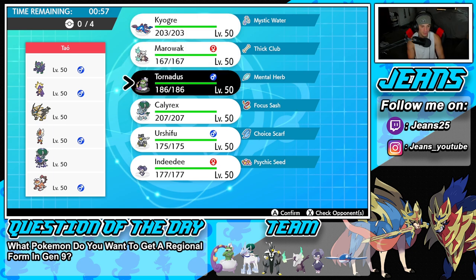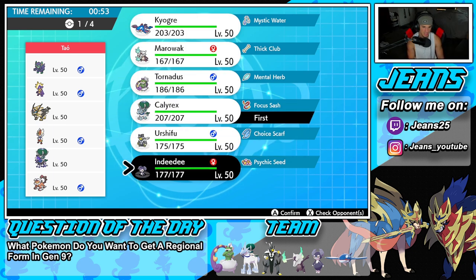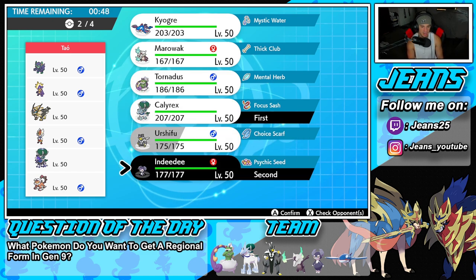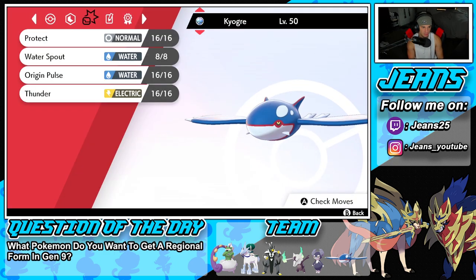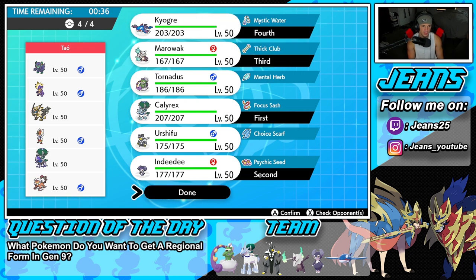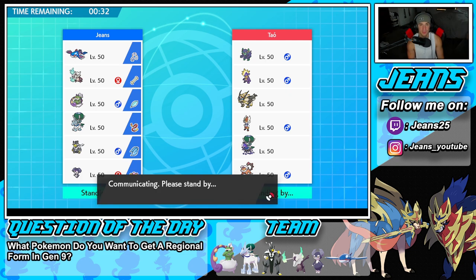We've got to pop a Trick Room, right? We're going to go Calyrex and Indeedee — drop a Follow Me and set it up from there. We'll roll out with them, get Trick Room popping, bring in Alolan Marowak, and then bring Kyogre for back-end support. Let me check Kyogre's speed — yeah, 115, it's on the slower side. We're going to lock it in and look to grab ourselves a win here in battle number one.